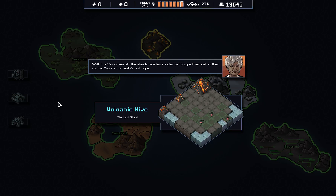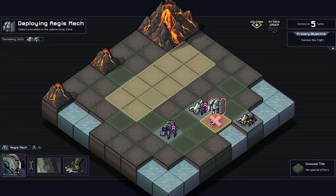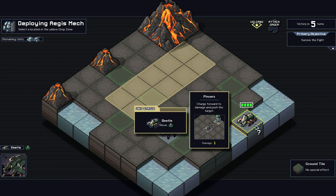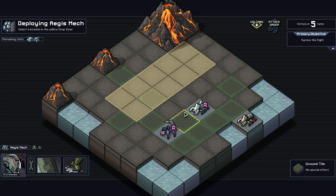G'day and welcome back into our Into the Breach run as the Frozen Titans, so into the final fights. We've got Alpha Scorpion, Alpha Beetle, and Beetle. He does one damage, he does three, he does three. So we need to take these two out first.